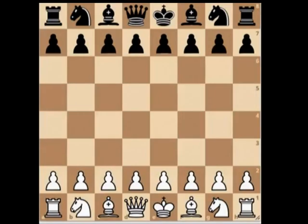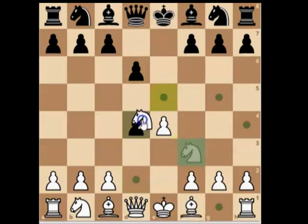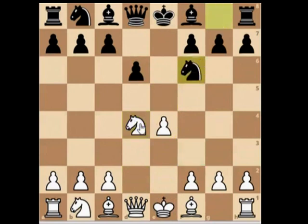After all the research, the answer is: put as much pressure on the king or the king area. That is the answer in simplified terms, not negating all the other concepts underneath that concept, but in simple terms it's to put as much pressure as you can onto the king or the king area. That's the whole process for chess.